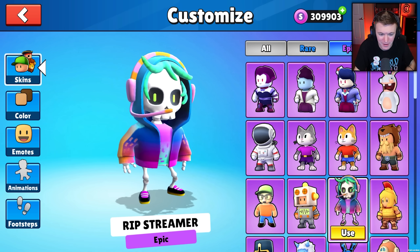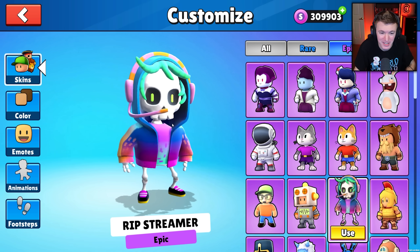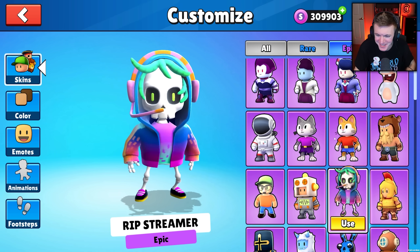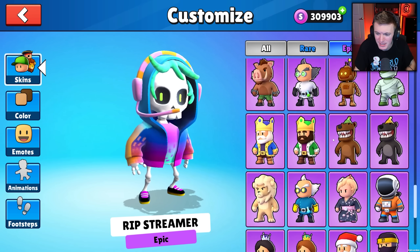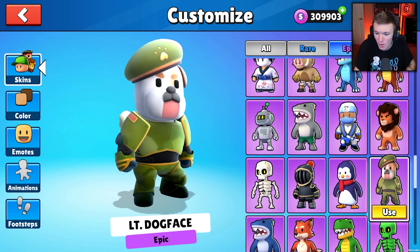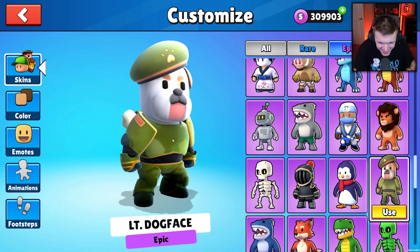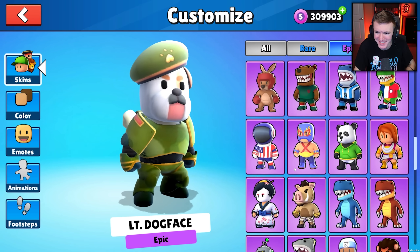Let's go to the epic skins. We have Rip Streamer — it's like the influencer skin, but they're dead because you stream sniped them and they died. That looks amazing, I love that. And there's one more in the epic skins — Lieutenant Dogface. It's like a little bulldog with a little bone in the back and armor on. I love this, that is amazing.